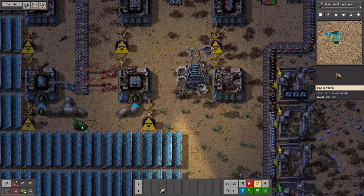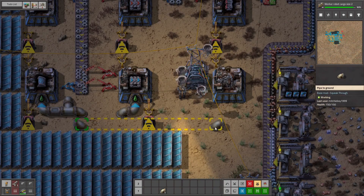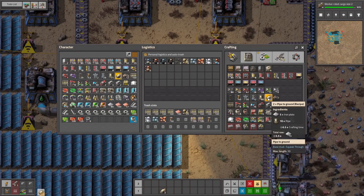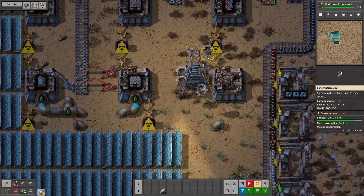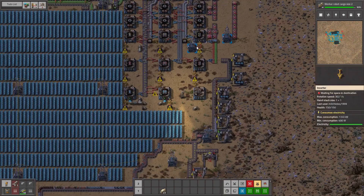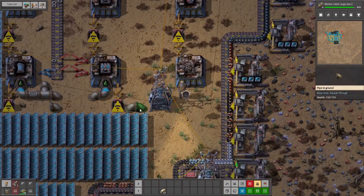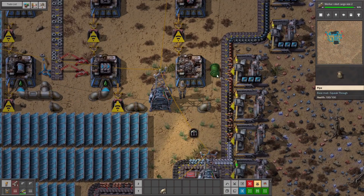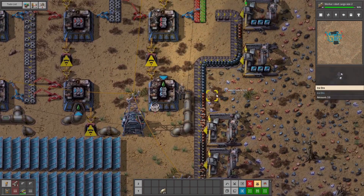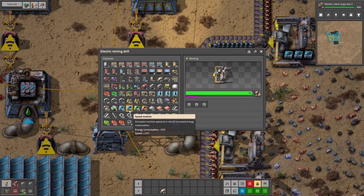How am I out of underground pipes? I'm quite surprised I'm out of underground pipes. Express belts — you are so in the way, but you are still so needed.